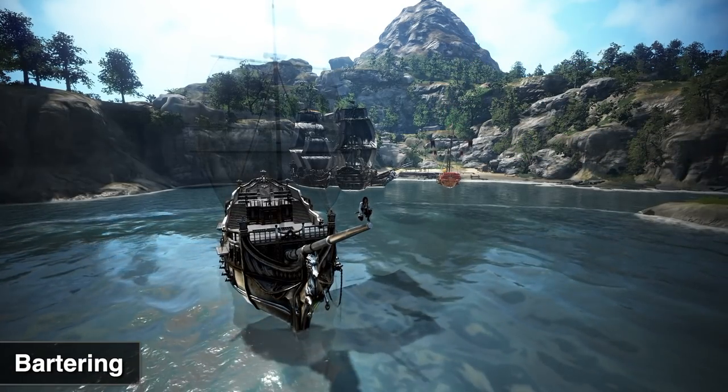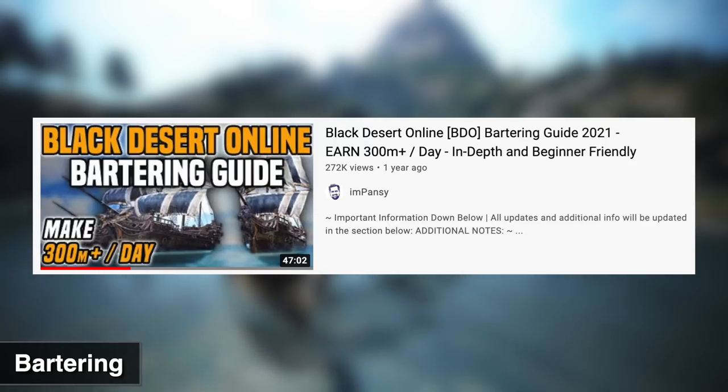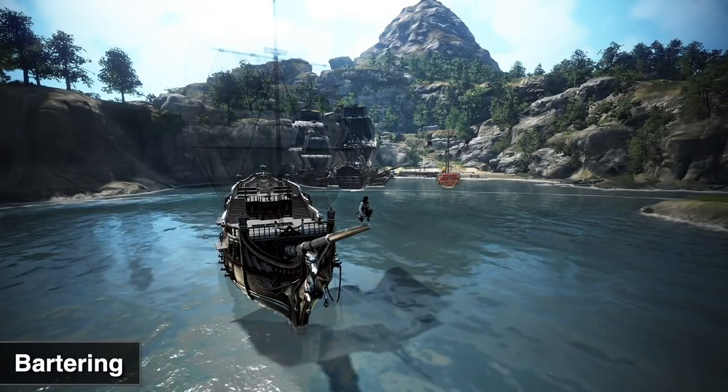With a Caravel and Galleus, you can definitely make 300 to 500 mil a day with a decent barter count and dedication. Once you get a Crack, your barter runs become a lot quicker and you can make anywhere from 600 to 800 mil a day, depending on marketplace prices for your Pro Coin conversion and the routes you're doing. If you want to learn how to barter, check out my bartering guide — it's still very much valid and goes from the basics to making your Caravel.